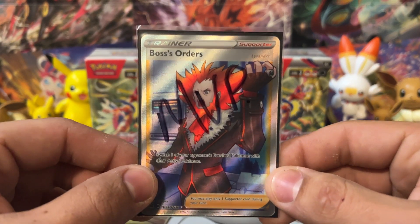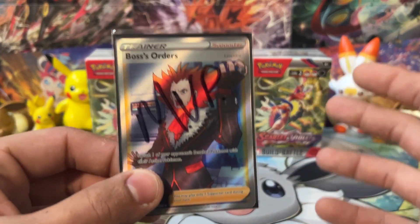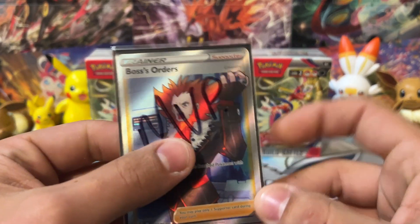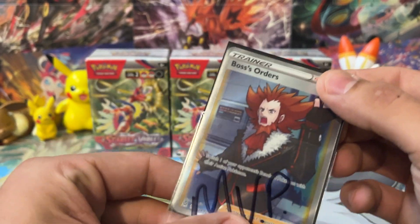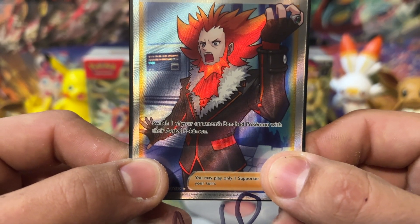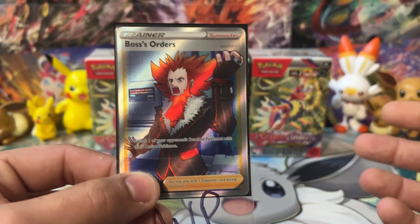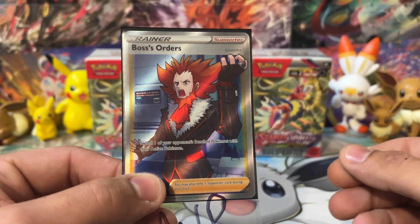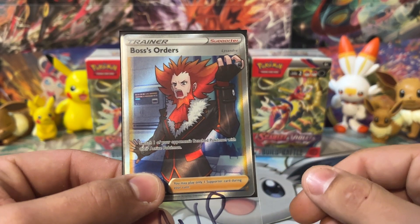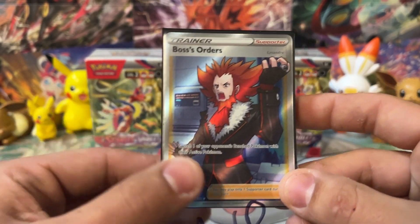This week's MVP card is going to Boss's Orders. This is a wonderful supporter card. It's pretty well used in the format right now — it's probably one of the most popular supporters. The text reads: switch one of your opponent's bench Pokemon with their active Pokemon. Pretty simple. This is really great if there's something on the bench that's worth more prizes or if it's getting built up for a next-turn knockout. Everyone seems to play at least one or two of these in their deck.